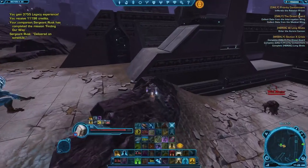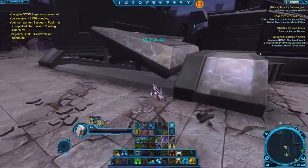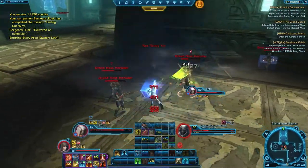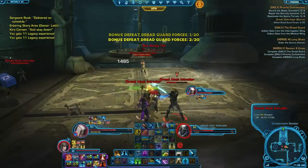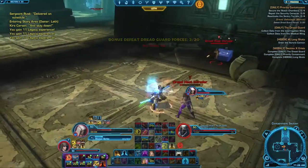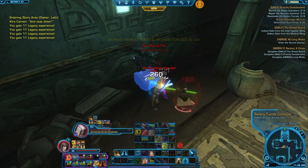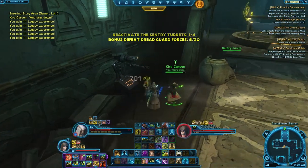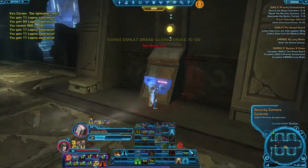The next quest is located right here in Block 53. The name of the quest is Priority Containment, and we basically need to secure this facility filled with Dreadmaster's forces. The bonus quest is to kill 20 of them.